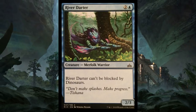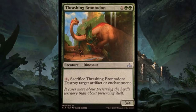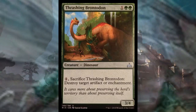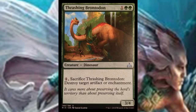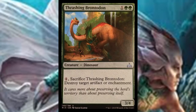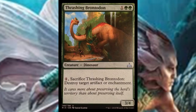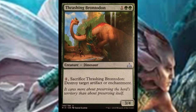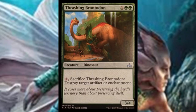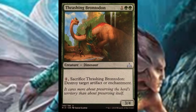The next one is Threshing Brought to Dawn, a three-mana 3/4 green dinosaur with an activated ability: pay one to sacrifice it and destroy target artifact or enchantment. As far as limited goes, this is pretty solid — a 3/4 for three is great. Green is likely going to be a popular color in limited and has a lot of good dinosaurs. Also, the ability to get rid of artifacts or enchantments is very underrated in limited. Again though, I don't see these cards going past limited into commander or standard.